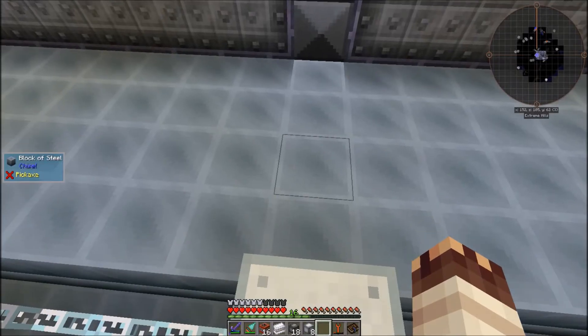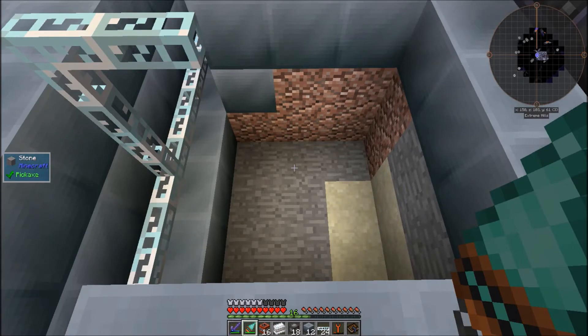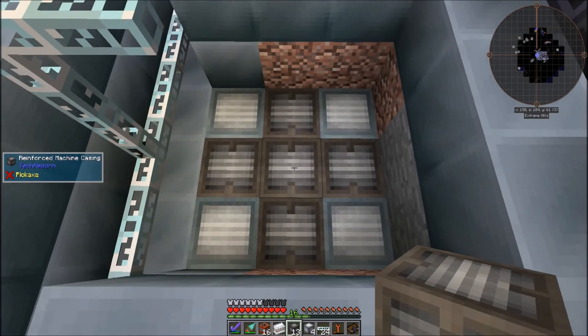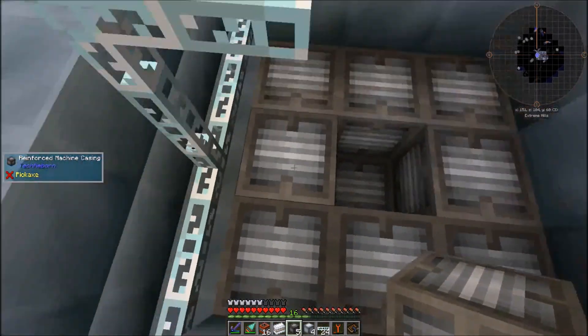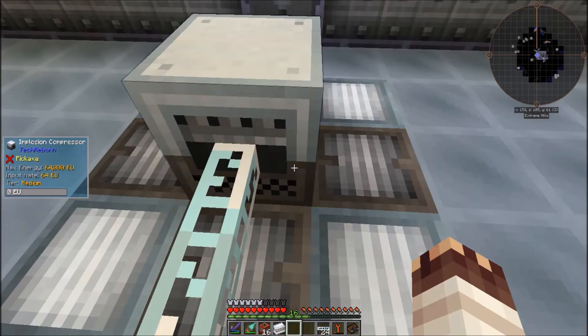The implosion compressor requires a 3x3 hollow multi-block. It's a bit of a weird one — it needs its multi-block under it, rather than beside it. It needs standard machine blocks on all corners, and plus signs of reinforced machine casings on all sides. There are no standard casings in the middle layer, because after all they're plus signs, and standard casings according to the book only go in the eight corners. Finally, the last layer, and the compressor.